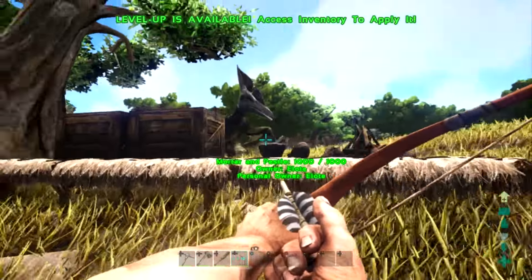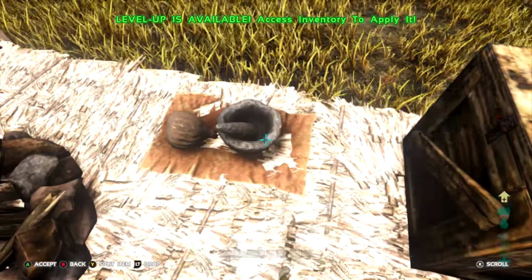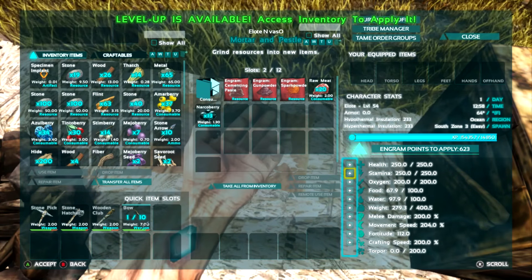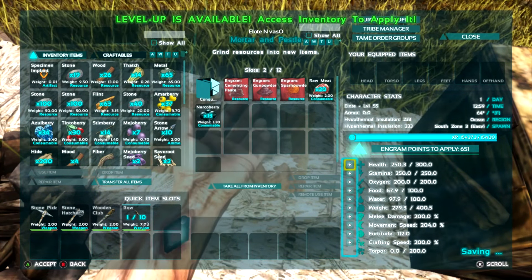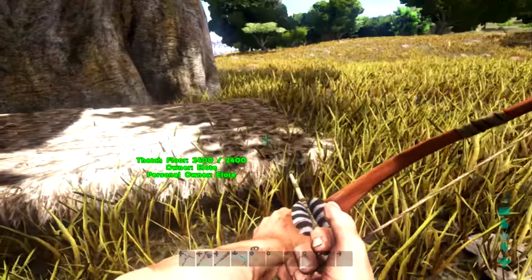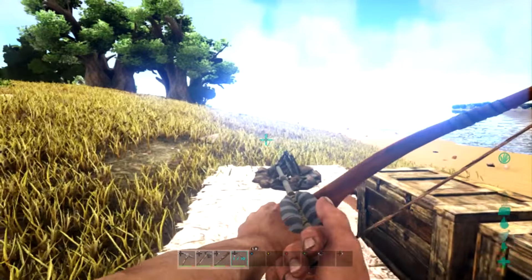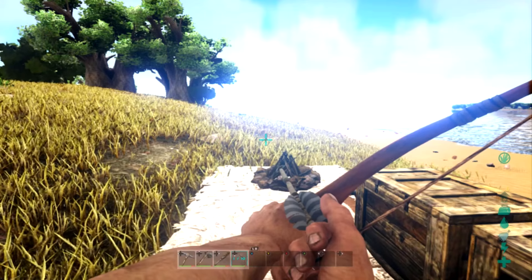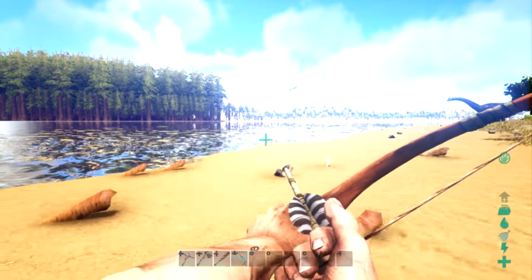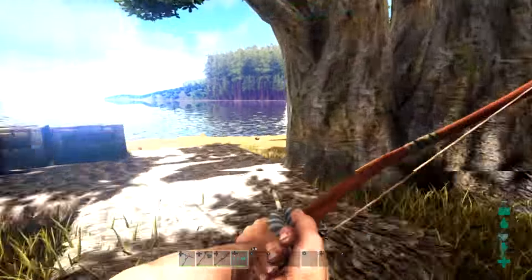Whoa, you scared the crap out of me — I thought I was going to die! We have a lot of levels actually, and you know why? Because we killed that Allosaurus. We're at level 56 — we unlocked a good couple of things we can look through in the next episode. But yeah, that's it for this video, hope you guys enjoyed this episode of ARK Survival Evolved with the procedurally generated custom map!